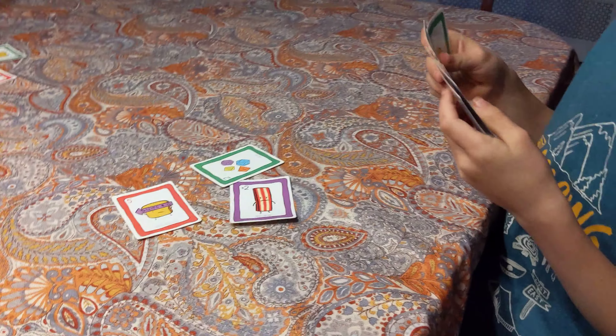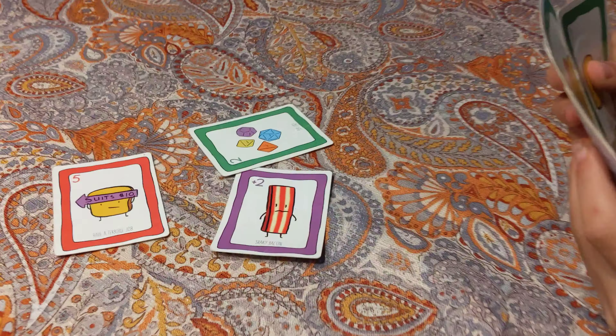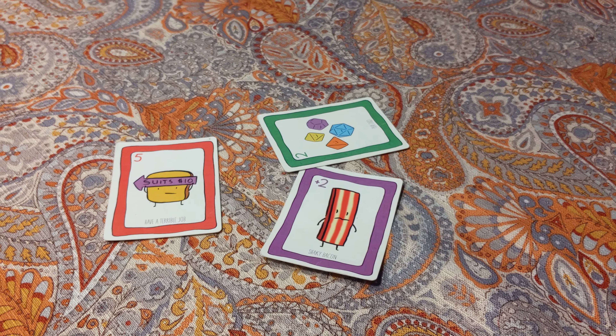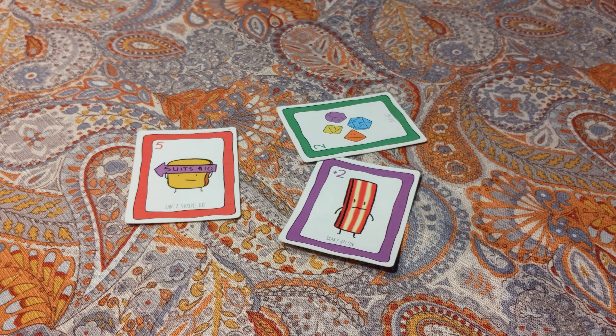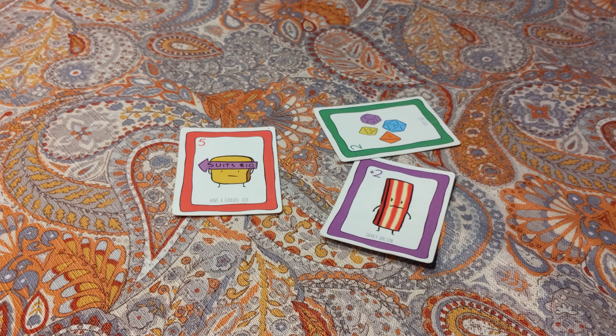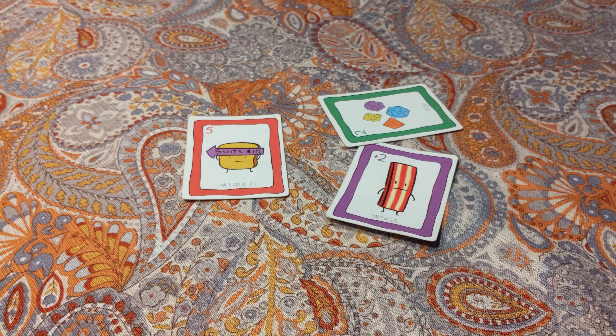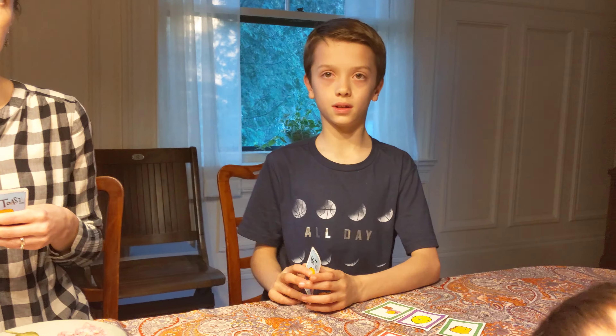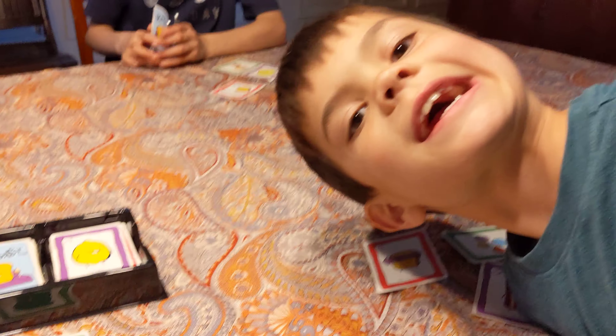It's Ethan's turn. He's got his points out there with the green and purple cards, and then the red cards detract from those points. You have to get points to move the red card off, and the first player to 15 points wins the game.